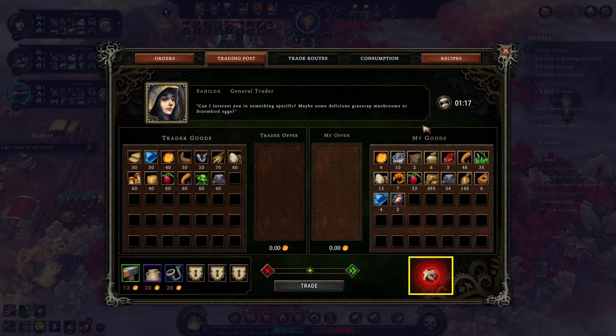If we are desperate, there's also the option to attack the trader — the game says the consequence is severe. I haven't tried it yet; our settlement is not that desperate. This timer here tells us how long the trader is going to stay in the settlement.